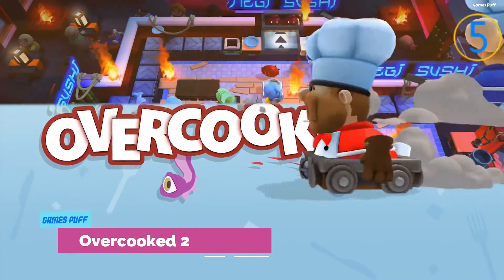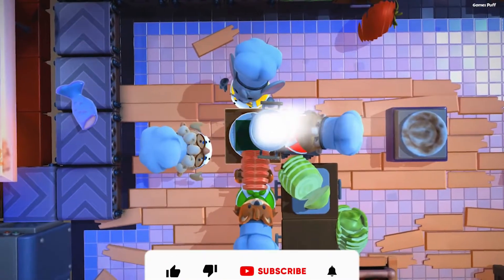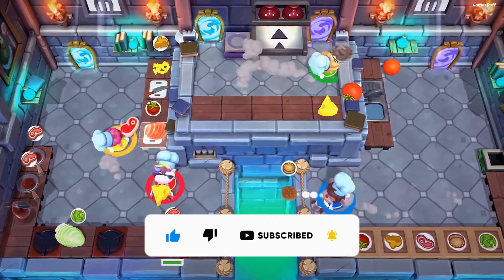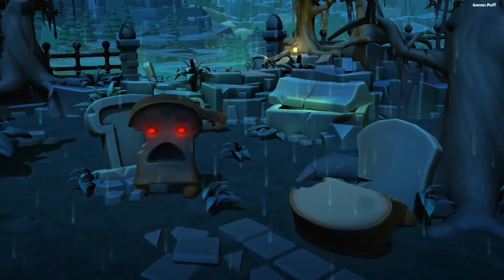Next up we have Overcooked 2. Overcooked 2 expands on the previous game's platforming aspects, with levels featuring moving kitchen parts, leaping challenges, and even conveyor belts. Furthermore, you may throw items about at this point, saving time. Thank god Onion Kingdom does not have food hygiene ratings.